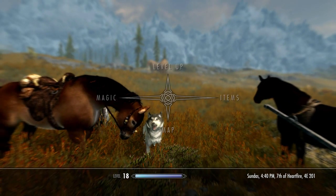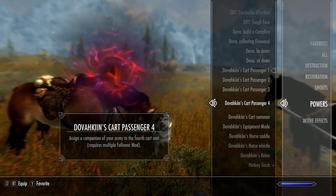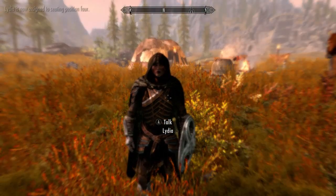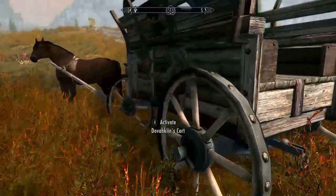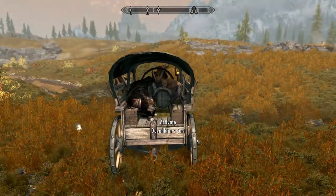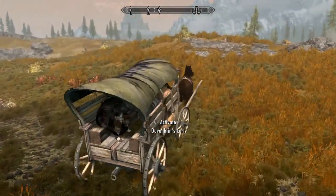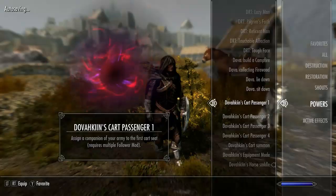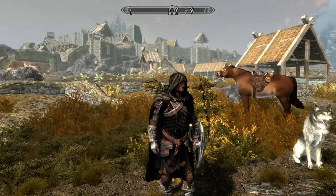To get your followers to ride in the back, you need to equip the power Dovahkiin's Cart Passenger one through four. Use each power on a different follower — up to four followers max. Just aim the power at your follower, and it will assign them to the corresponding seat in the wagon. Once you mount the wagon, your follower will be teleported inside and you'll be able to see them riding in the back. When you dismount, they will also dismount. You're most likely going to try using seat position one first, since one comes first, right?